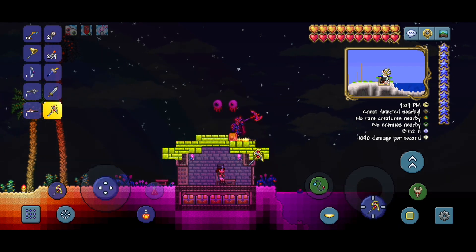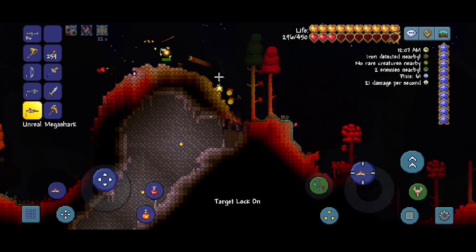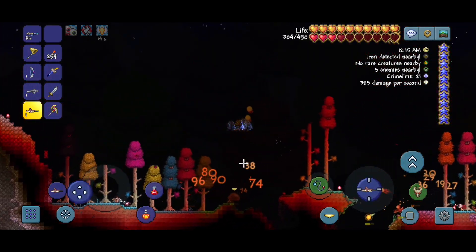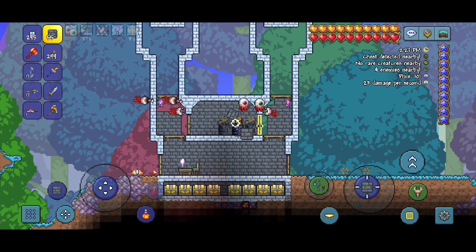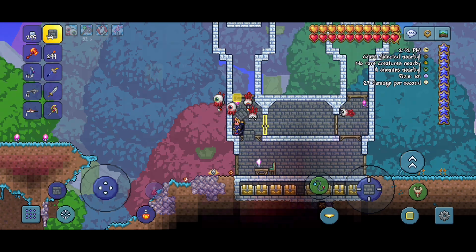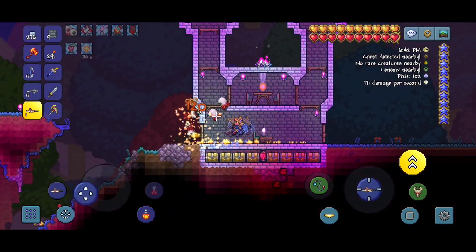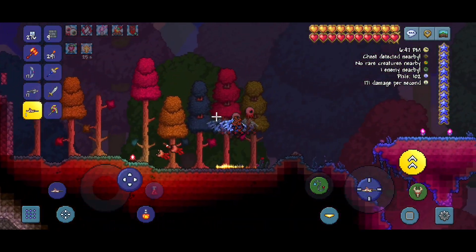Let's go destroy these houses. Sorry. I'm thinking we should build kind of like a castle, because I don't really like the look of the pearlwood, so we're not gonna use as much of that. Let's just get building. Our castle is basically finished, and now we just have to build one more house on the other side of this little area.